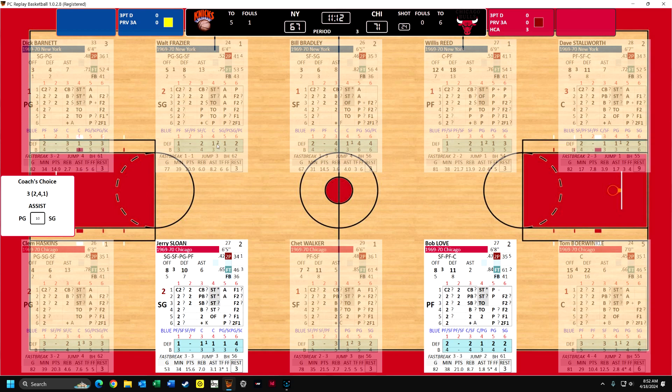You can see that everything with Walt Frazier is a one. The third column is kind of his defensive blocking shots - well, it's a two. It's not perfect, but it's really good. Willis Reed is just as good, except he'll give kind of an average number of fouls, whereas Walt Frazier will foul a little less. So I don't really have a lot of good options here. Jerry Sloan is a 42% shooter, and Bob Love is a 47%. Neither of them are in foul trouble, so it really doesn't matter a whole lot.